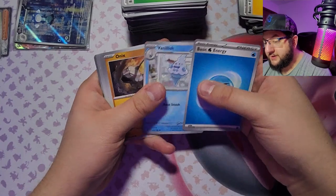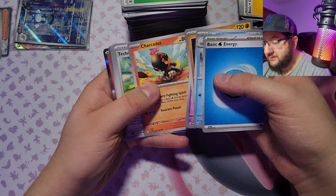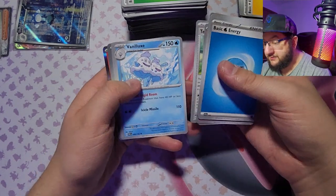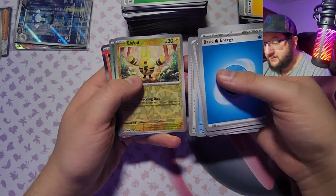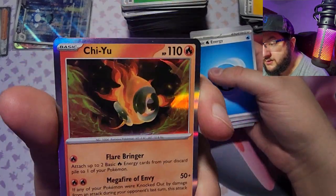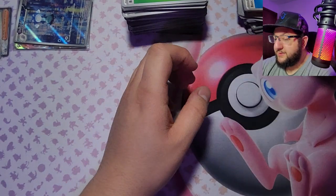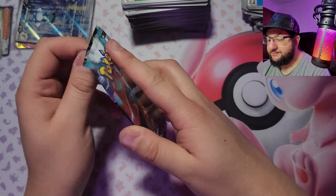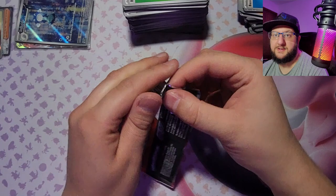Got water energy, Vanillish, Onix, Tinkatink, Charcadet, Technical Machine: Evolution, Vanilluxe, Defiance Vest, reverse Elekid, reverse Nimble, and we got Qwilfish — which, I know it looks like a fire type, but I was sure it was gonna be a water type. The reason is so fishy I can't explain how fishy that was. I definitely named the wrong Pokémon first.